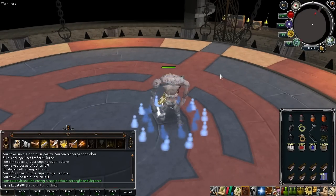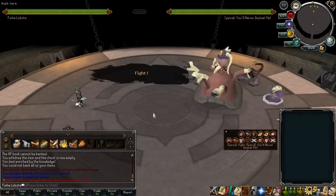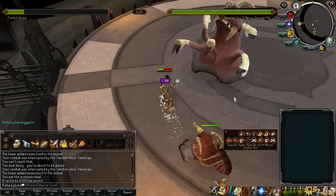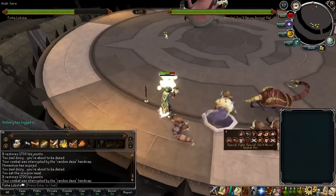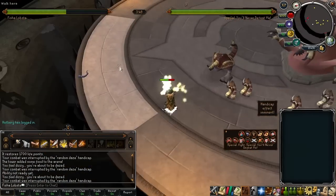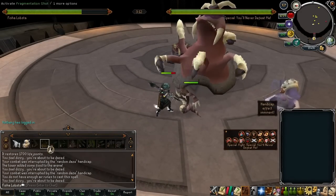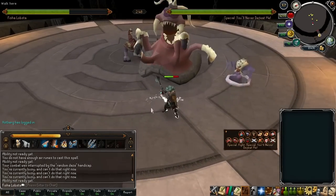The next special challenge I'll be covering is called You'll Never Defeat Me. In this fight, you must take on all of the Lunar Diplomacy bosses, as well as the Untouchable from Dream Mentor, simultaneously. The end goal is to survive for five minutes. The handicap in this fight is that you cannot use food, your life points will be halved at the beginning, and a familiar, plate body, and a shield are all banned. My setup for this fight was Ganadermic with the highest defense bonuses I could get in each slot. It's important to note that you cannot walk through any of the monsters in this fight, which will be a hindrance, as a majority of this is luring.